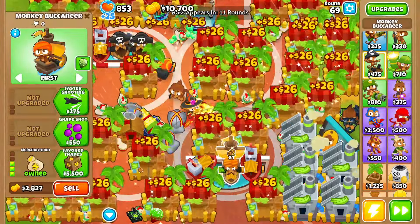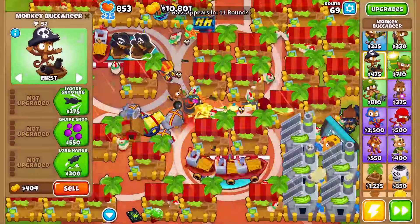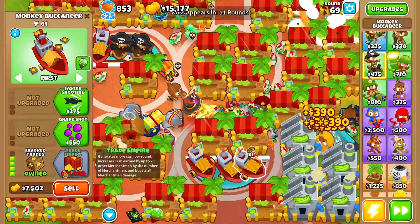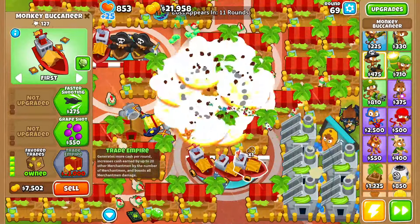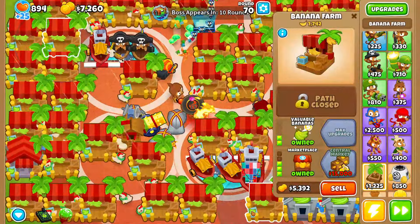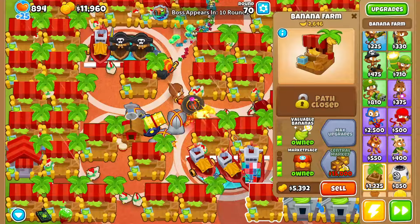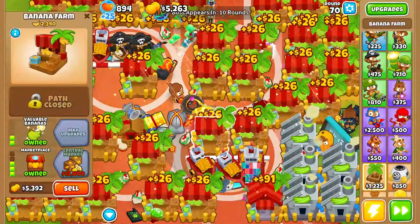I'm also gonna grab two more favorite trades, and then we're gonna keep two boats to be our guys — we'll grab the boat paragon. We'll save up for trade empire right now, and after that we'll spam a bunch of central markets. Make sure you try to get the marketplaces that surround the boats first because you never know when you might have to sell some central markets.